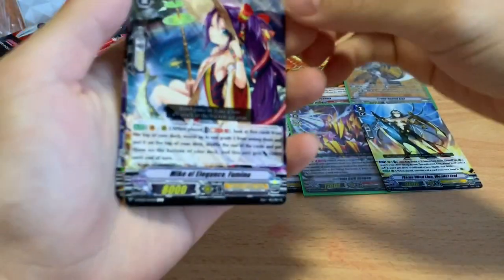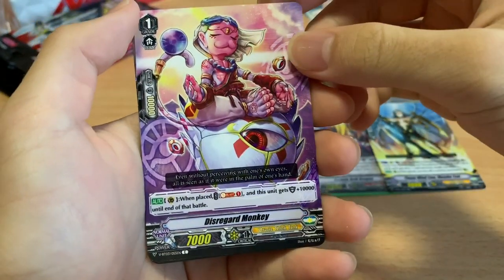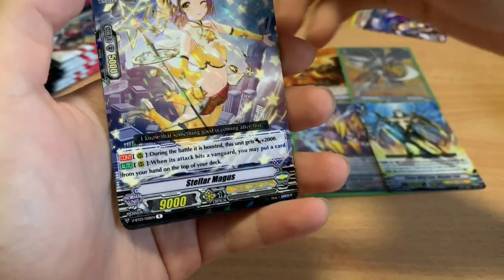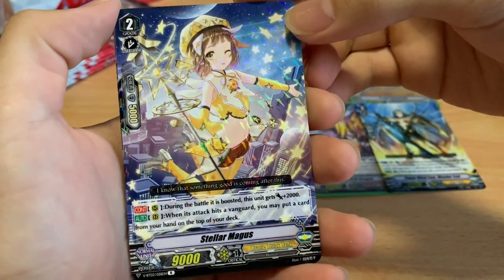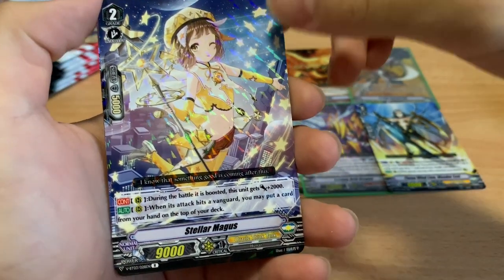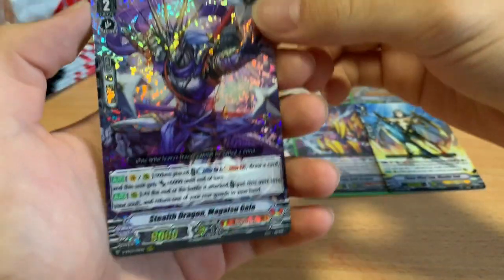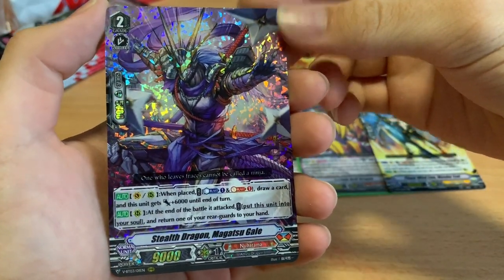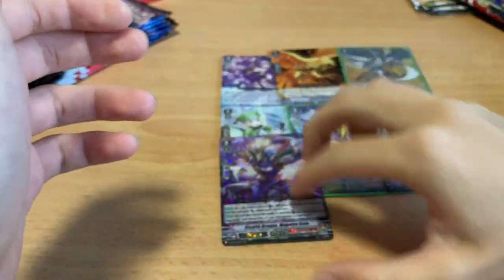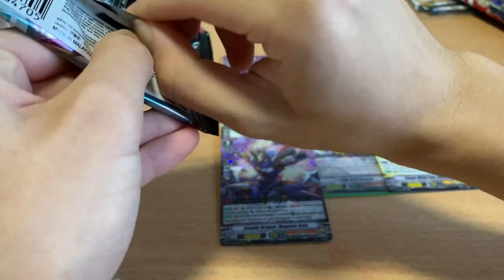So we have 6 foils so far, no triple rares yet. Fumino, Disregard Monkey, Fuki, Denbridge, Draw Trigger. We haven't got any Draw Trigger Perfect Guards yet. We have Stellar Magus for Oracle Think Tank — 11k when boosted. When its attack hits a Vanguard, put a card from hand on top of the deck — so you can put a guaranteed trigger. And our first triple rare: Stealth Dragon Magatsugale, a staple for Nubatama. When played Counter Blast 1, Soul Blast 1 — draw a card plus 6k. At the end of the battle you attacked, soul charge it and bounce one of your rearguards back to hand. Definitely must-play in Nubatama no matter which build you go for.